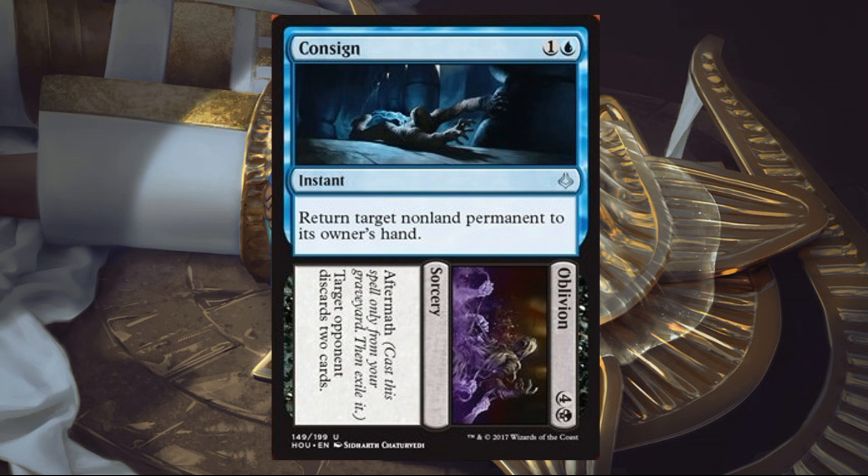Consigned to Oblivion — now this one I like. It's a blue and one uncommon instant: return target non-land permanent to its owner's hand. The Oblivion side is a black and four sorcery aftermath: target opponent discards two cards. That aftermath portion feels a little over-costed, but the Consigned portion is really good — return target non-land permanent to owner's hand at instant speed. Very versatile, takes care of a lot of things, and it's a nice tempo play. Sometimes lets you save your own stuff or exploit an enters-the-battlefield effect. If you're playing blue with Torrential Gearhawk, this card just interacts really well. I could see it seeing a fair amount of standard play in the right control deck. Definitely good in limited too — maybe not a first or second pick in draft, but definitely a high pick.